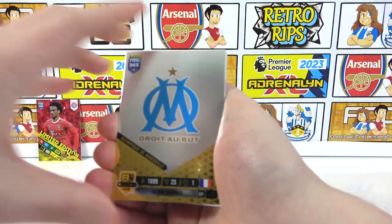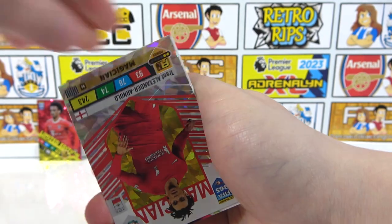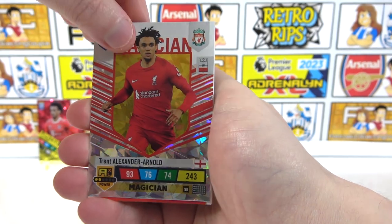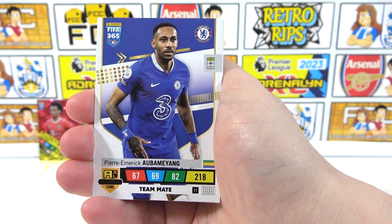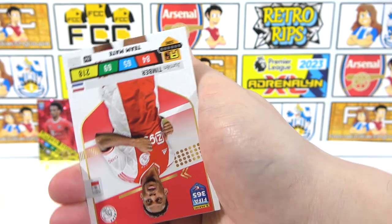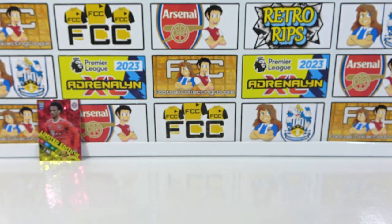Final pack — can it be an absolute banger? We had a gold already so let's try to beat that. We get the Marseille badge — a club badge. Then a Magician: Trent Alexander-Arnold! Back-to-back Liverpool: we also pull Salah! Then Aubameyang — not at Chelsea much longer by the looks of things. Finally Timber and Barko to end. A very nice collection overall.